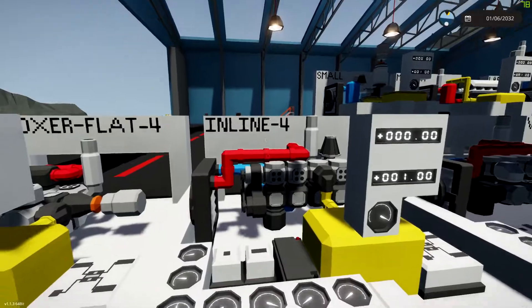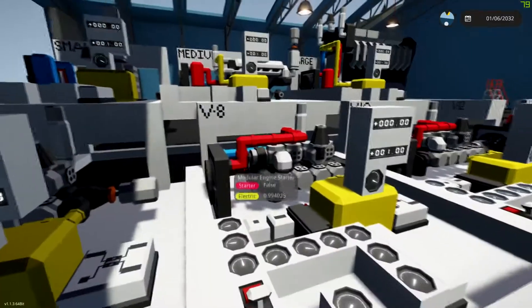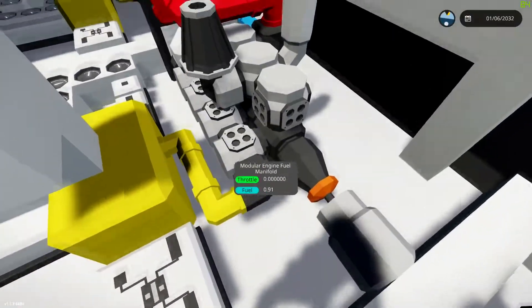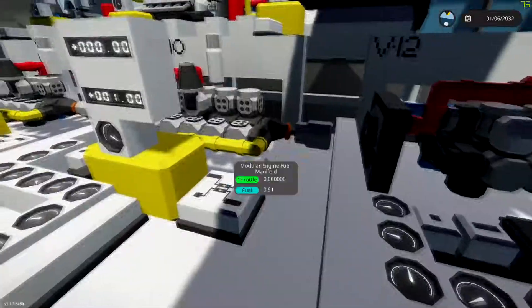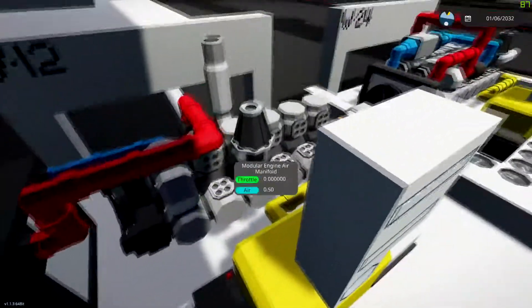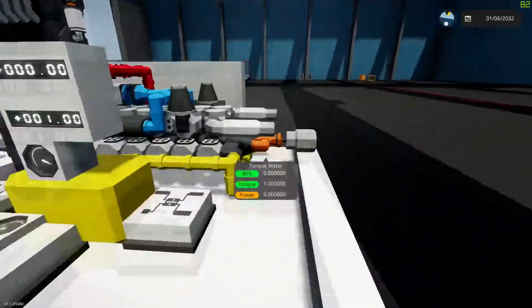I've also done an inline 4. I did not do an inline 6. I did a V6. I did a V8, and I can't necessarily do funny angles — it's all in 90 degrees, so the V8 is at a 45-degree angle, and so is the V6. All of these are the V10: five cylinders on the top, five on the side. I got a V12.